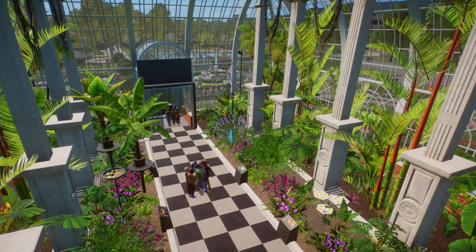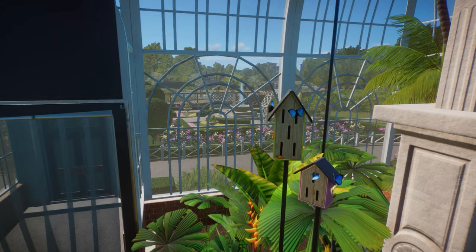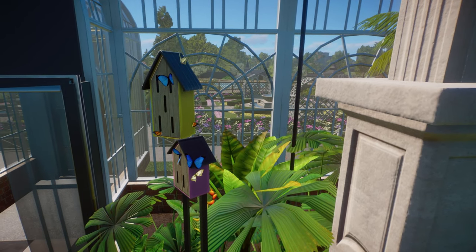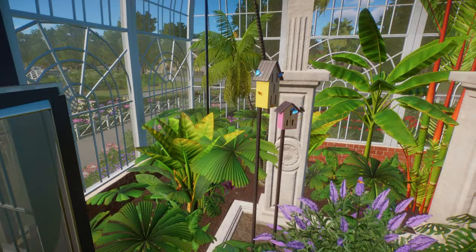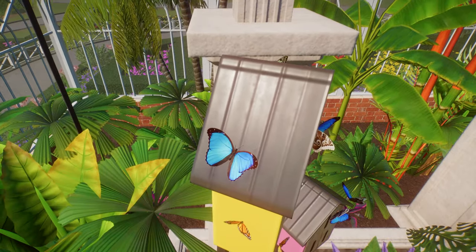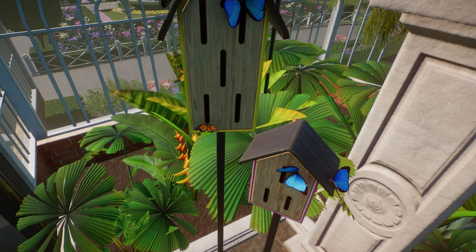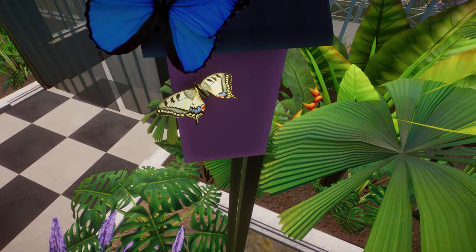Planet Zoo have really spoiled us here — there are five new species of butterflies to play with. So the cloudless sulfur, that's the yellow one. The European peacock, that's the small multicolored butterfly. Obviously the blue morpho, that's the big huge blue one. And the monarch butterfly, which I think is the one species most people are familiar with. And last but not least we have the old world swallowtail, which is this wonderfully patterned big yellow one.